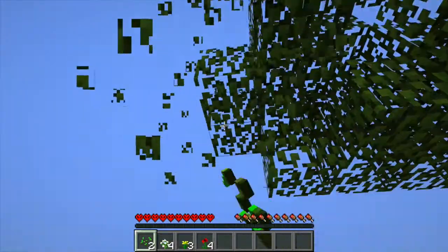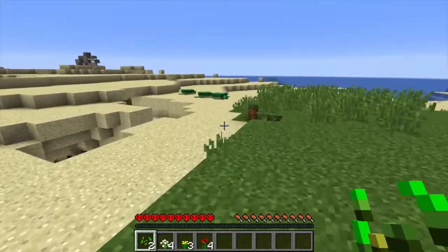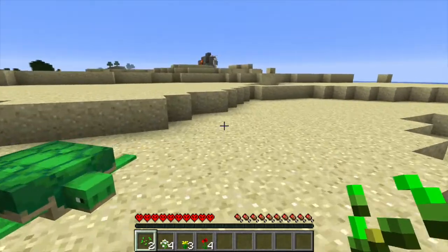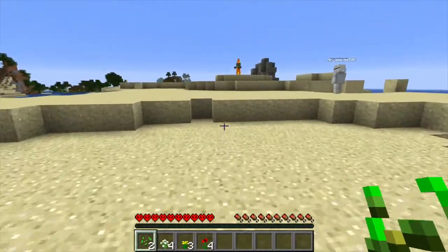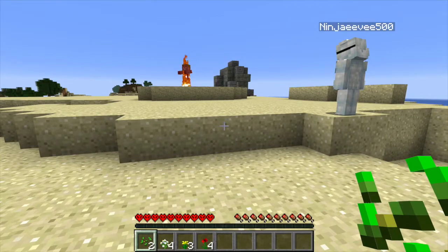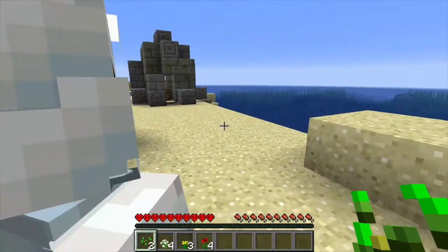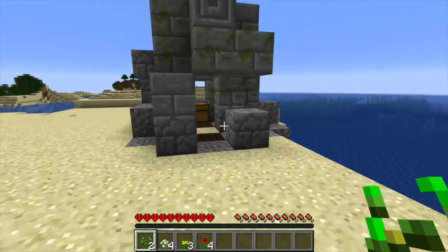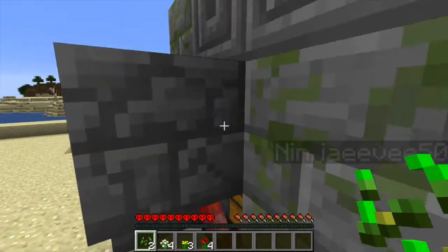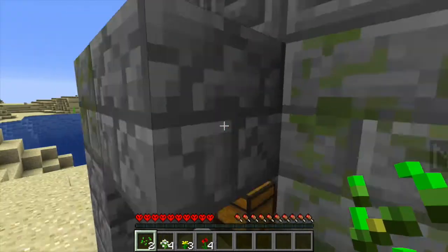A glitched drowned — they do glitch. Be careful because there might be drowned in them. But look if I just lure them out. Although drowned do live on land as well — at night they do come out onto the land. He's dead. Come on — are there any more in there? Yeah, there's one — come on, gurgle gurgle, come out!